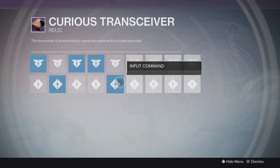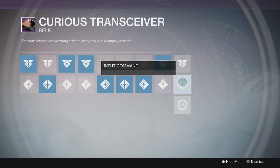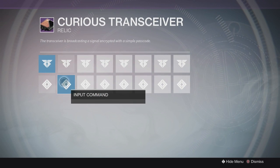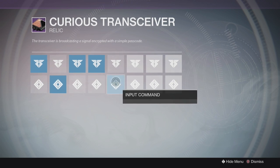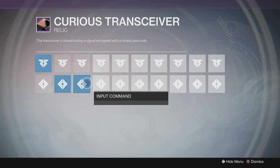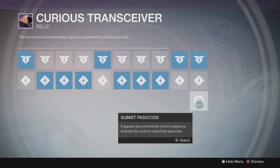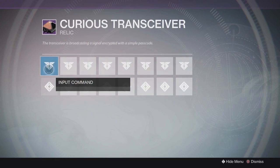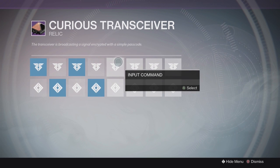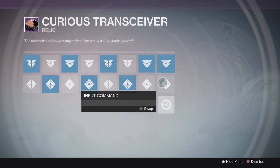For the first code you're going to need to input: 1, 2, 1, 1, 2, 2, 2, 1, 2. The second code is: 1, 2, 1, 1, 2, 2, 1, 1. The third code is: 1, 2, 2, 2, 1, 2, 2, 1, 1. And the fourth and final code is: 1, 2, 1, 2, 1, 2, 1, 1. If you missed any of that, I will have the codes in the description below so you can read them off, or you can just look at what I've inputted and copy that for yourself.